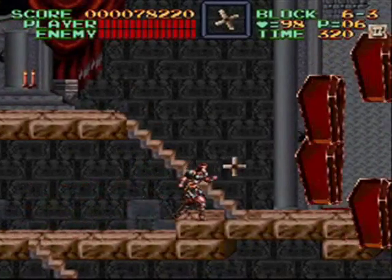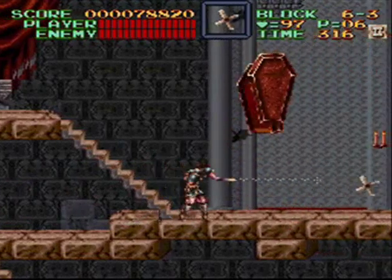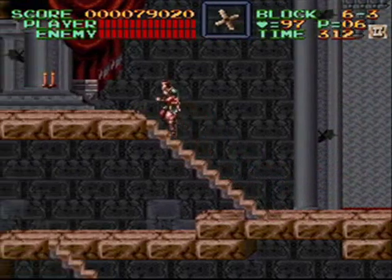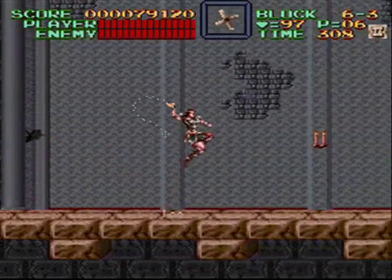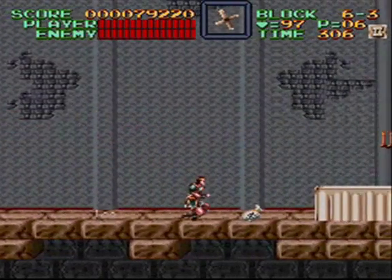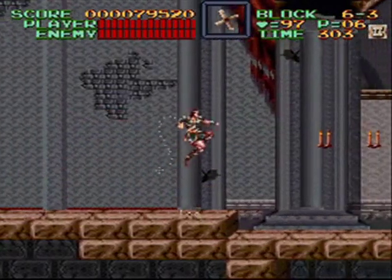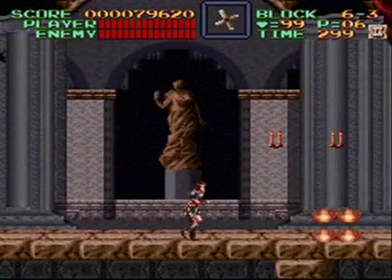Goddamn, that whip is so freaking satisfying. As I found out through the comments, the Roman numeral 2 and Roman numeral 3 pickups allow you to throw your sub-weapon more than once. You can usually only throw one on screen at a time, but you can throw three on screen if you have the Roman numeral 3.